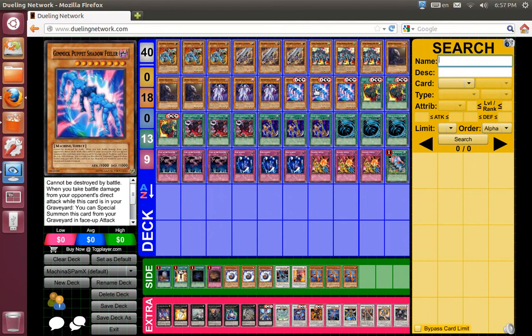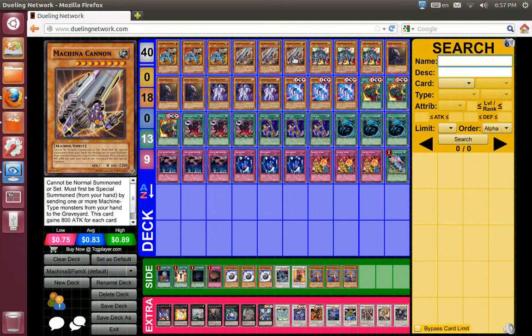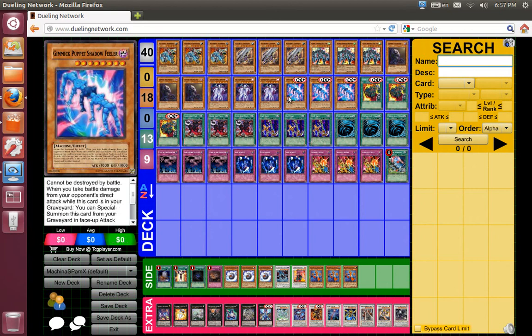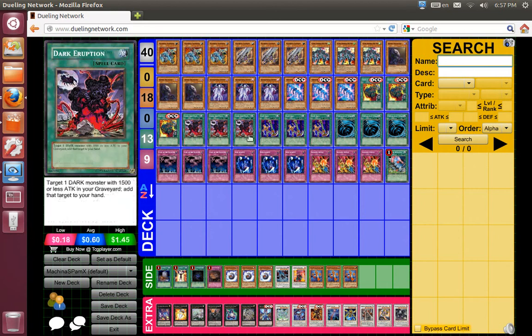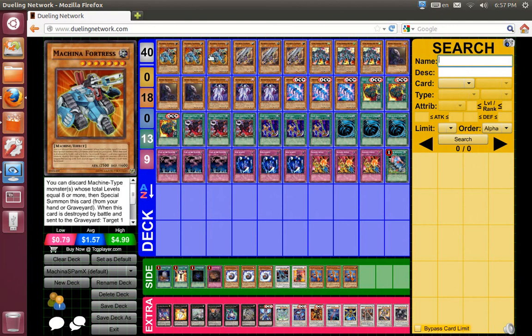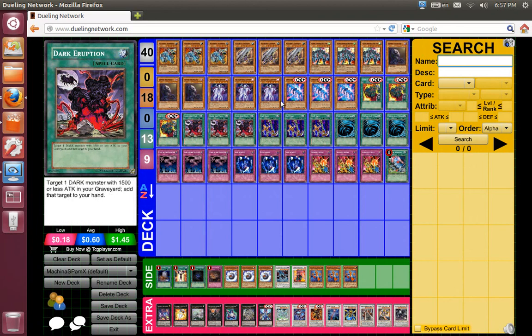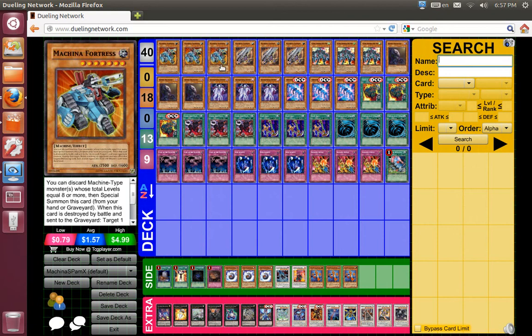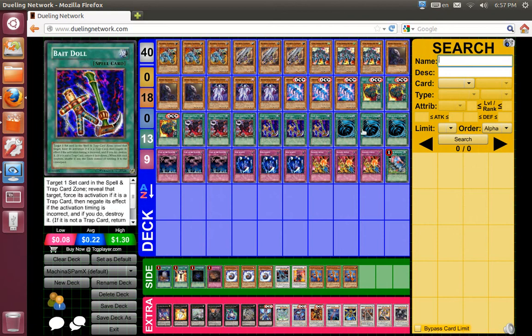And again, it's a level 8, so I can overlay with Machina Cannon or any of the 8-star synchros I've got. It's a Dark monster with less than 1500 attack, same as Gearspring, so I can use Dark Eruption to add them back to hand. Then the discard for Machina Fortress — it kind of works like a monster reborn. I play Dark Eruption, get back Gearspring or Shadow Feeler, send it to the Graveyard, and bring out Machina Fortress. That's basically the whole combo right there.